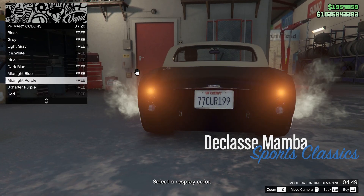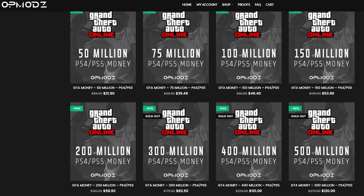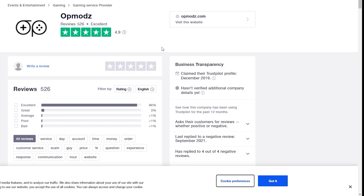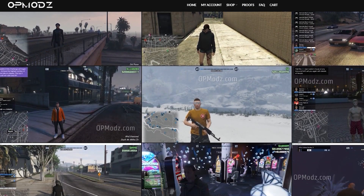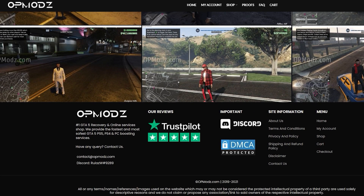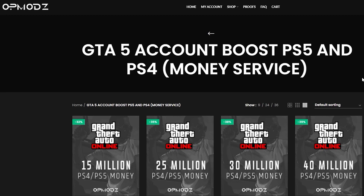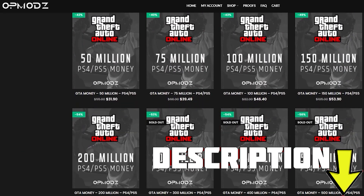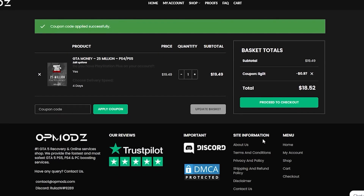Are you tired of being broke in GTA and just wish you had more money? Then OP Mods is the website for you. With its boosted accounts, modded services, and high star reviews on Trustpilot, this is going to be the website for you. They provide proof of work so you don't have to worry about getting scammed, and they do everything from PlayStation to Xbox to PC. That will be linked down in the description — use code DiscountLegit for a 5% discount on all your purchases.